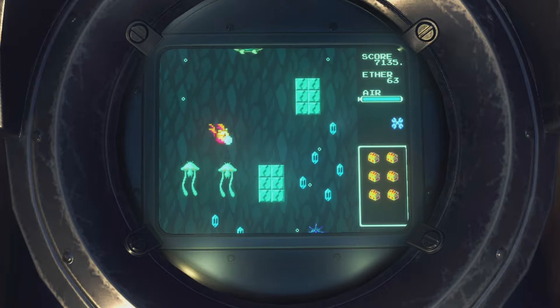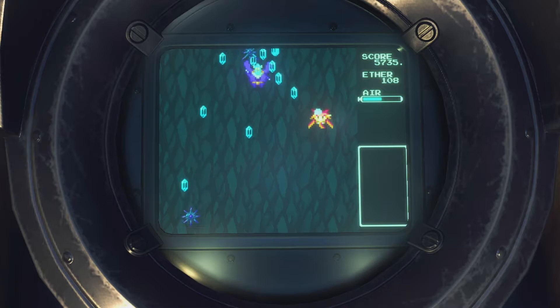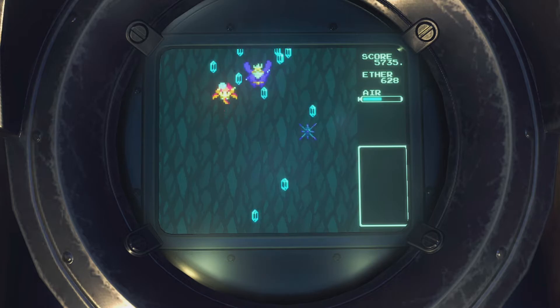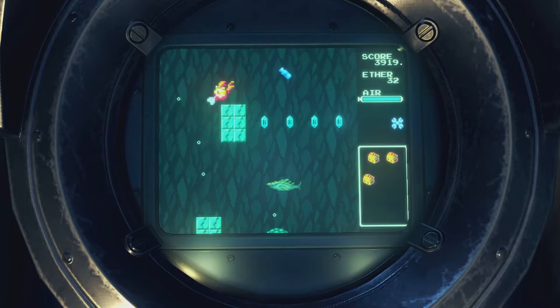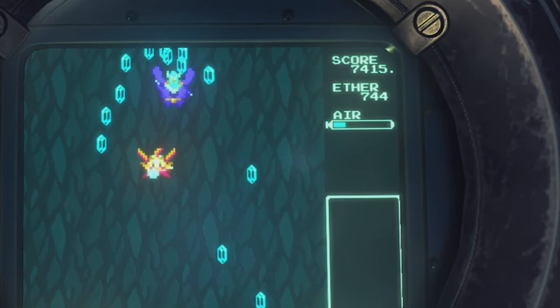Once you've got the hang of collecting the majority of ether crystals and chests with little to no damage, you should start looking out for the hidden stages. In each of the five stages there are certain areas you can enter that take you into a special stage. For this video I'll only be demonstrating stage one's hidden stage, as that's the only stage I ever did. If you're interested in the other stages' hidden stages, check out Wargasmic Gaming's video on Tiger Tiger — his video link will be in the description.